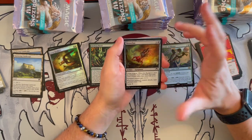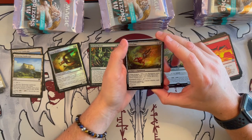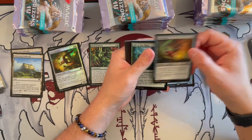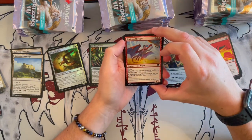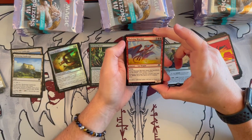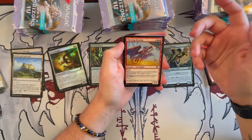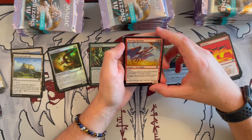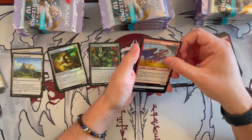Drossclaw is an artifact equipment that costs 2. It has Living Weapon — I like Living Weapon as a concept. Equipped creature gets plus 1, plus 1, and whenever it attacks, each opponent loses 1 life. You equip it for 2. Then Thriving Skyclaw — a 3/2 Cat Dragon. It's a kitty cat that costs 4 and has Flying. When it enters the battlefield, you get 3 energy counters. Whenever it attacks, you may pay 3 energy — if you do, you put a plus 1, plus 1 counter on it. Not bad.